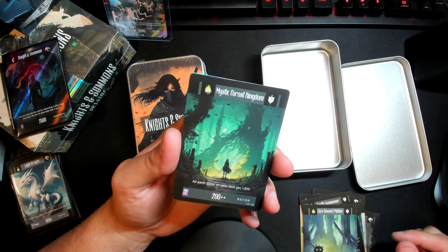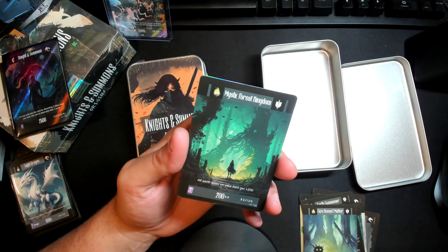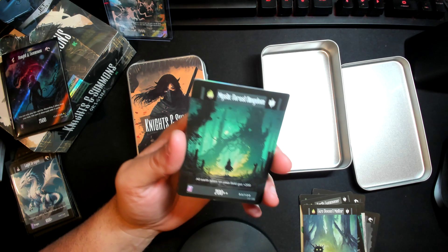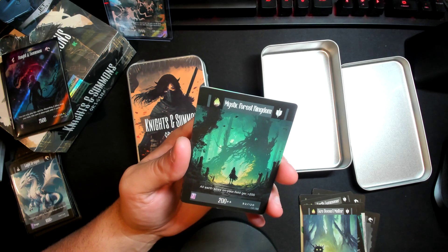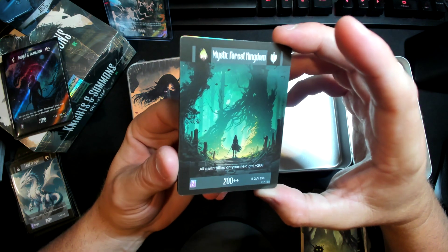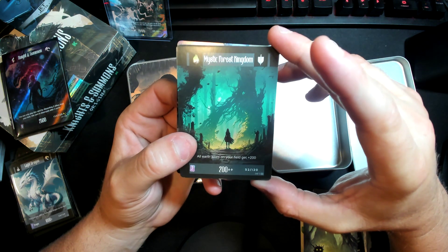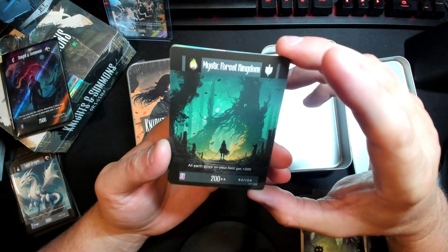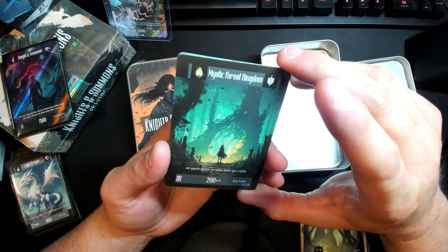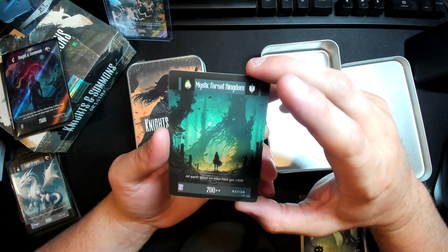Mystic Forest Kingdom! Earlier on in the Kickstarter campaign on Instagram they would do little mini drops, and I think it was with these first two Portal 10s that I got — we had an opportunity to pick out one of the three playmats. I picked up the Mystic Forest playmat because I like nature. So I thought this was really cool. And there's another foil chilling back there — we did it, two for two! They are going to send me my Mystic Forest Kingdom playmat with my collector pack shipment that's coming. I'm excited to get that and I'll showcase it in the video where I open the collector packs.